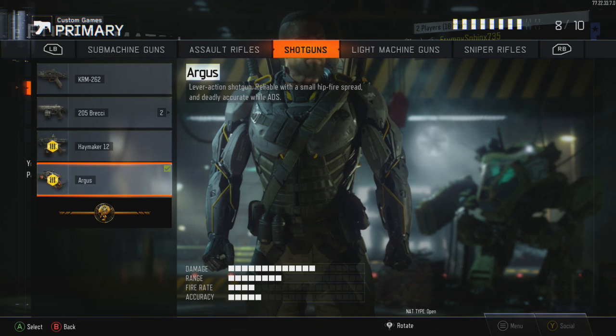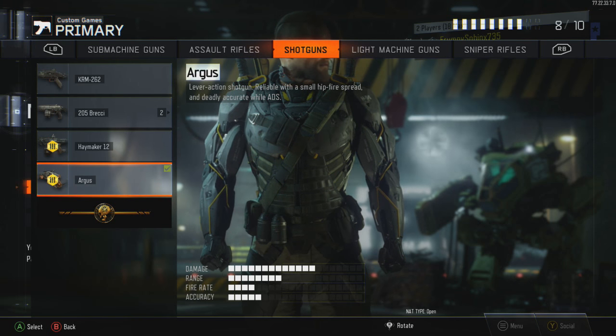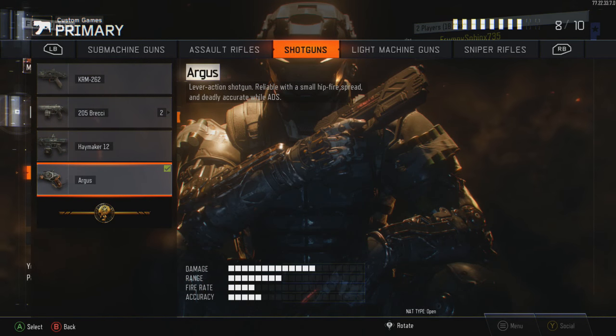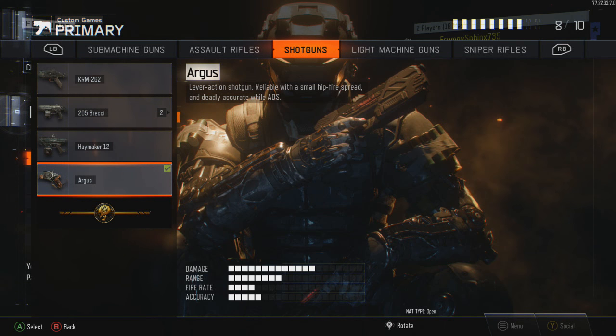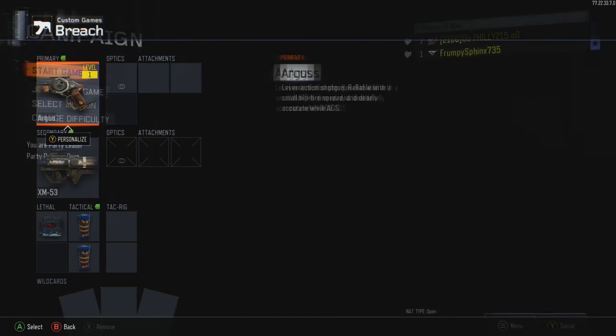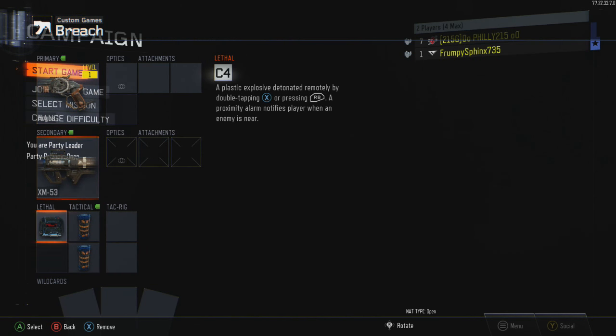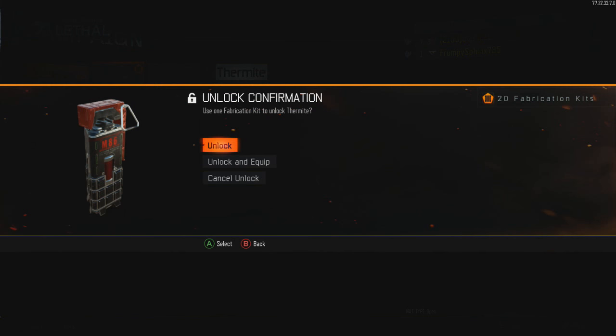Now using controller number one, you want to get to the campaign menu. From this screen, press B all the way until you get the option to exit. You want to cancel that and go all the way to the top and press A. Once you're in campaign using controller number two, you want to press B if you're not already in the screen with primary, secondary, and lethal slots. Once you get to this screen, you want to go into your lethal or tactical slot and then select whatever weapon is able to be unlocked and hover over the unlock option.